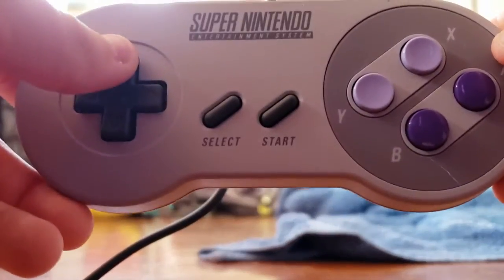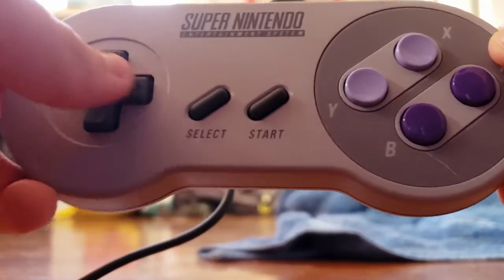The Konami code is where you take your controller and enter: up, up, down, down, left, right, left, right, B, A, start — on Konami games.